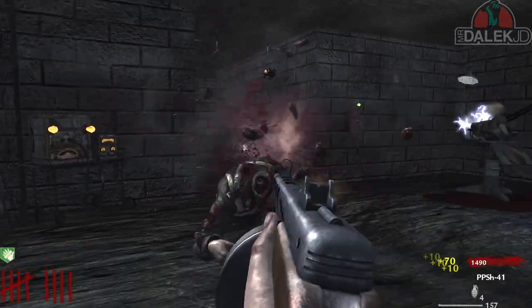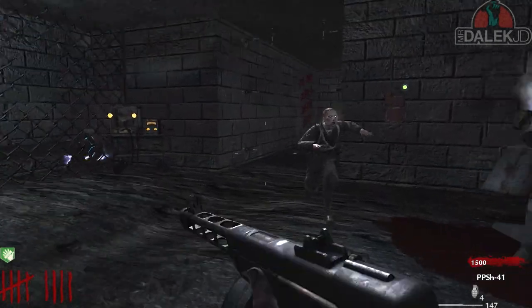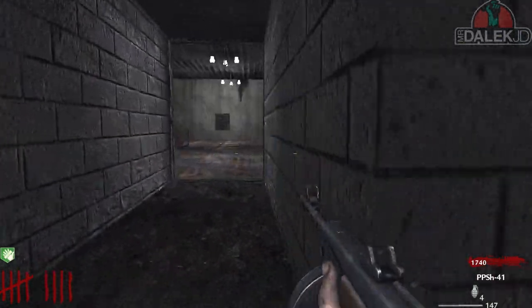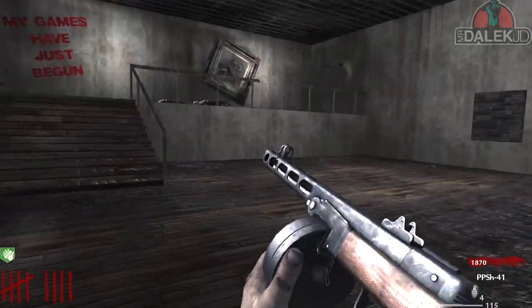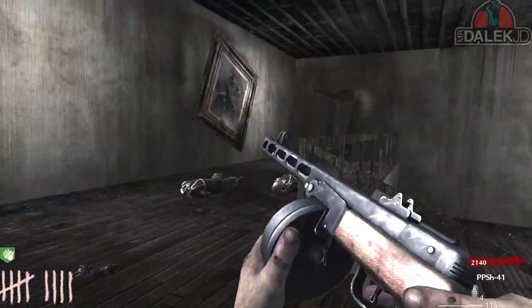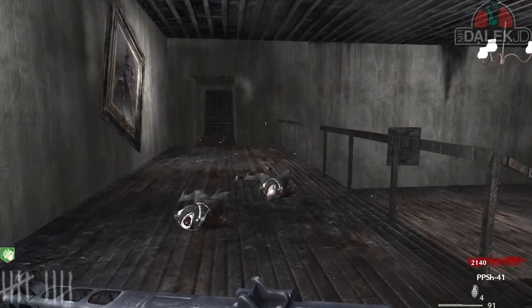We've got this weird spinning log — not many people can say that. We also have a room with a kind of metal iron prison door, but we can't open it. It's got some weird code on it and I honestly don't think we can open it.